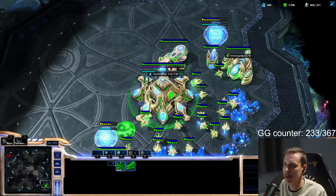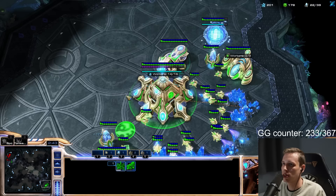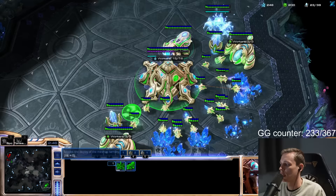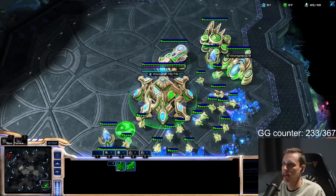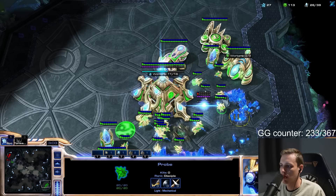He's proxying a stargate — I know that because I saw a probe. How do I deal with that? We could just get a cannon and a battery at home. We can make a stargate and recall it. Start with the adept again. I'm not worried about a proxy stargate generally — not from this position. We started the stargate; we can get a cannon at home in the mineral line. You can build a battery next to the mineral line as long as it's in range of the cannon.